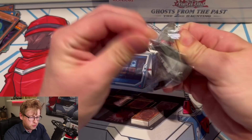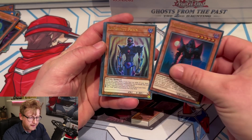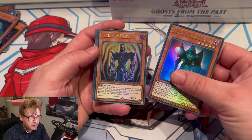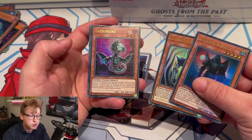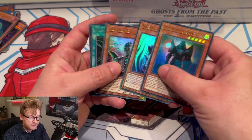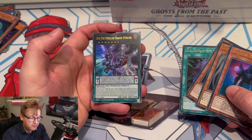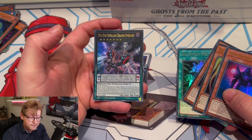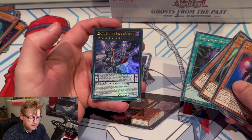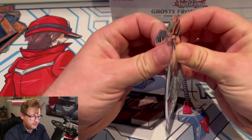Pack number four — not sure if you can pull a ghost rare, that would be sick. Shadow Vampire — more vampires. Infernity Pawn — I know Infernity got more support some time ago. Tatsunecrο — that's for zombies, was played with Vendreads as well. Dark Contract — more DDD. And Odd-Eyes Rebellion Dragon Overlord — actually pretty big for Odd-Eyes or pendulum decks, that's nice.